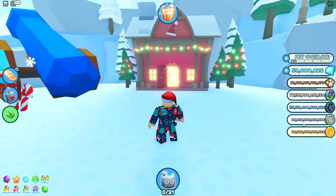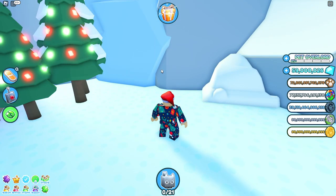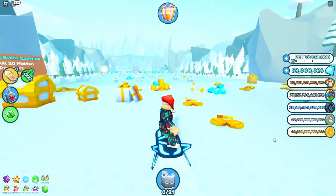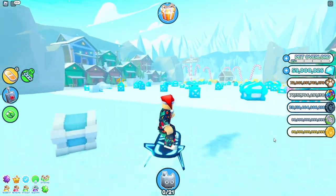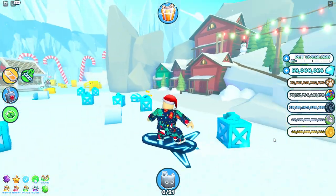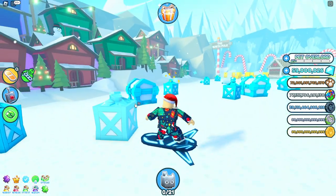Now I'm in the Christmas event wonderland area - there's a present right here, a really obvious one. There is also a present in one of the red houses. I'm not actually sure which one, but it'll be on the front of one of those red houses somewhere.